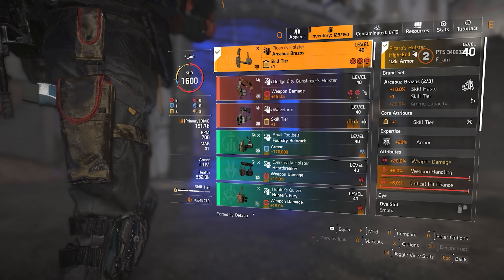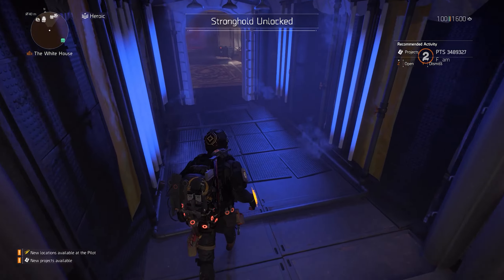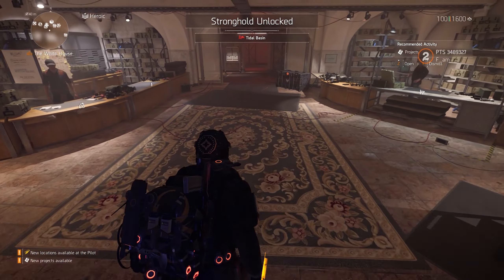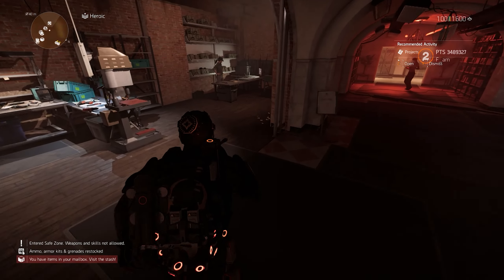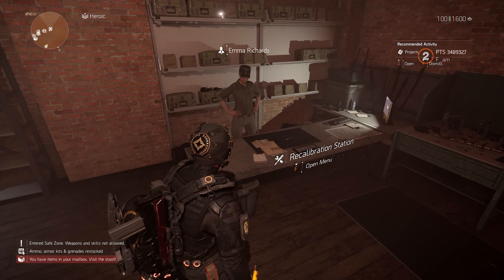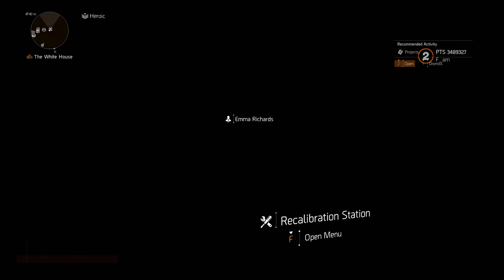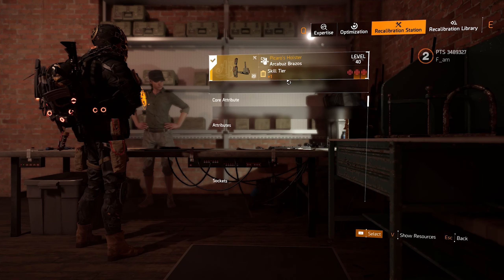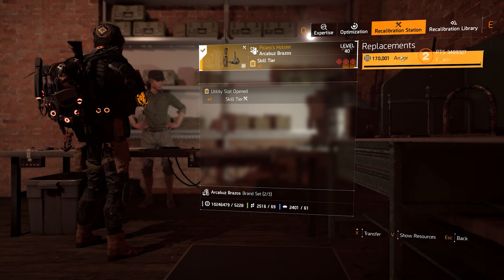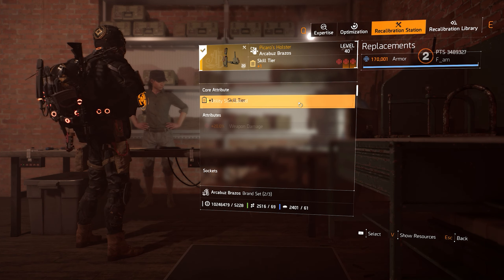Keep in mind that the weapon handling and the critical hit chance are normal attributes and can be recalibrated, meaning that from the three attributes we can get a total of plus 20% weapon damage, 12% critical hit damage, and 6% critical hit chance. When it comes to the core attribute, it can be recalibrated only to armor or skill tier, so if you thought you could get an extra 15% weapon damage from the core attribute, sadly you cannot.